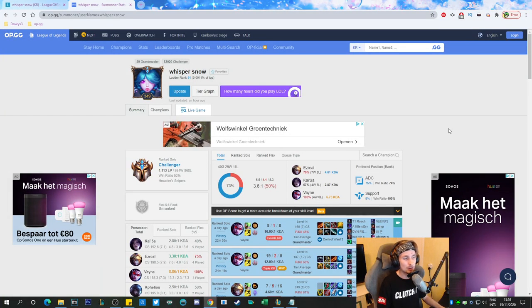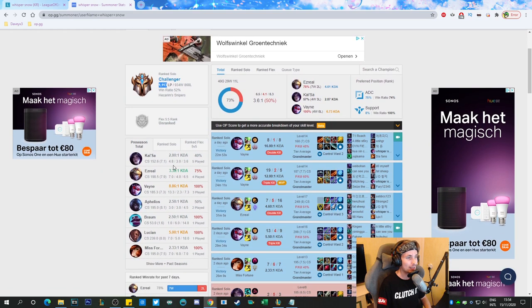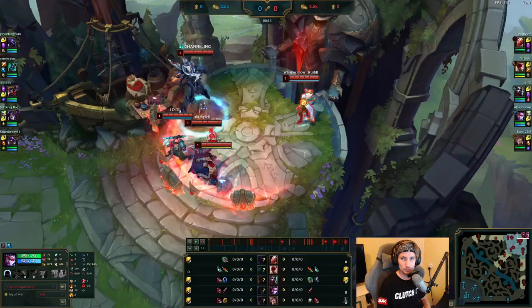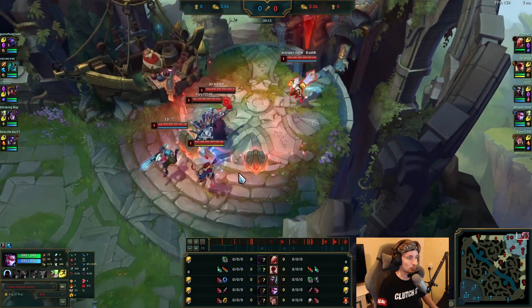Hey guys, today I'm going to teach you how to play Vayne AD Carry in Season 11. We're going to be watching a very specific player — a Korean Challenger player with about 1119 points right now. He has incredible, amazing, and just insane stats. We're just a couple days into the season and this guy is already destroying solo queue with Vayne. So with that being said, let's get started right away.